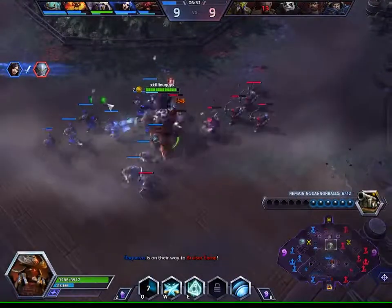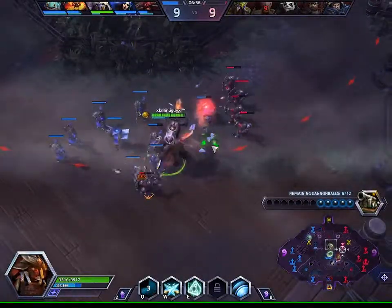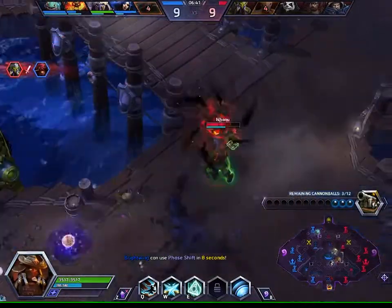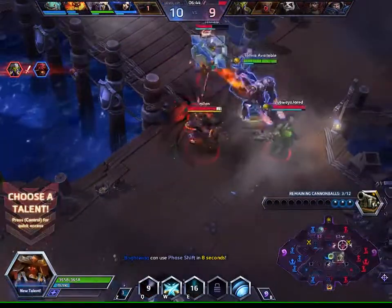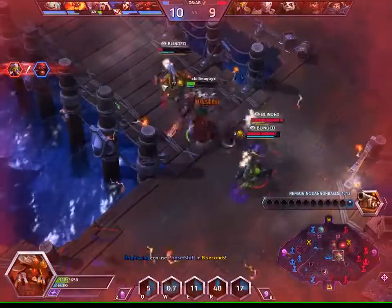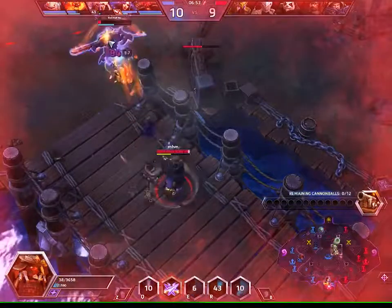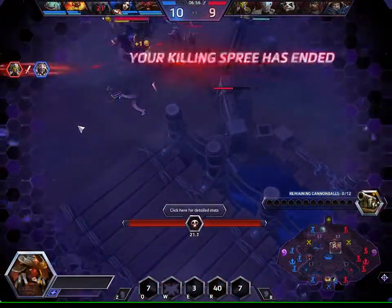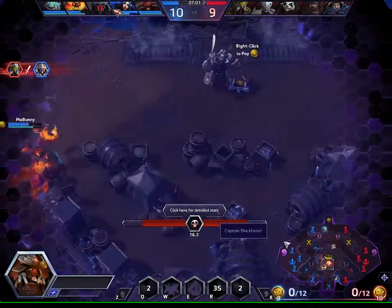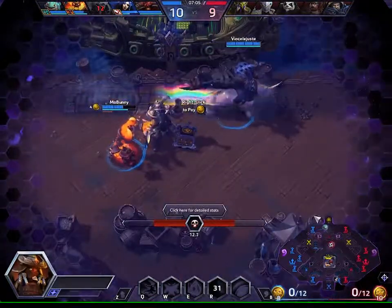Just want to clear this wave and soak XP. We're going to get level 10 first — the sooner we can get it the better because then we can just start trouncing in teamfights. I'm going to go for Suppression Pulse. The whole team was at a camp — that's annoying. That was my bad, still super annoying. Guys, we need to group.